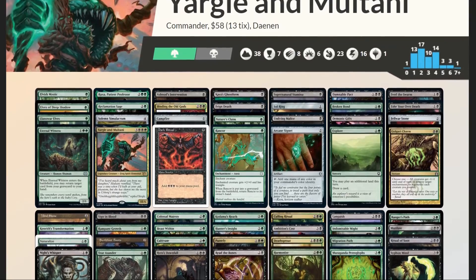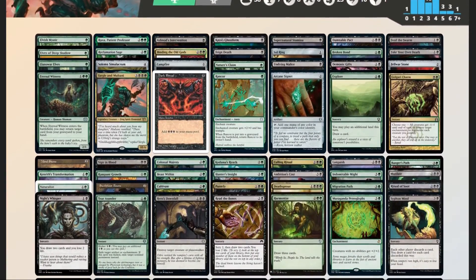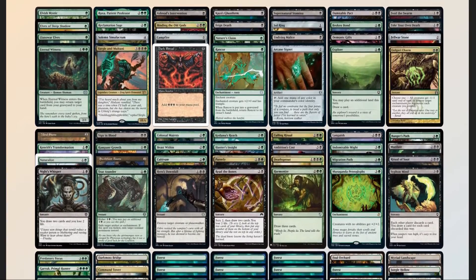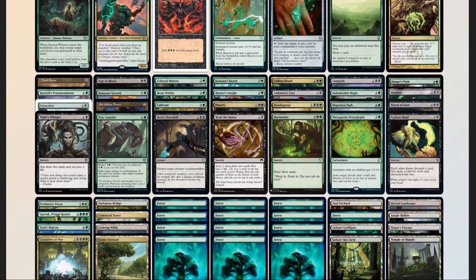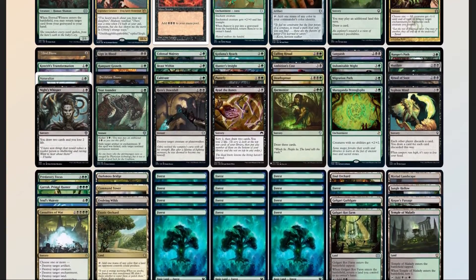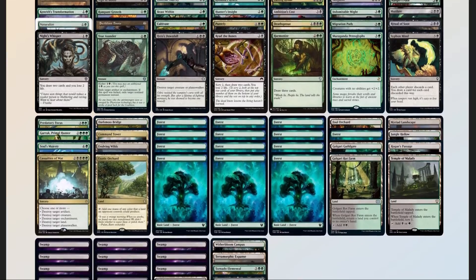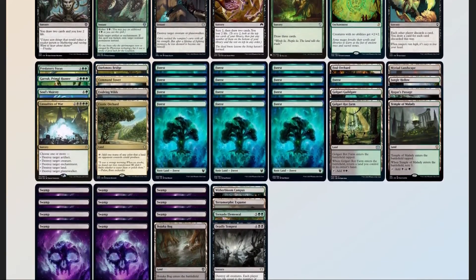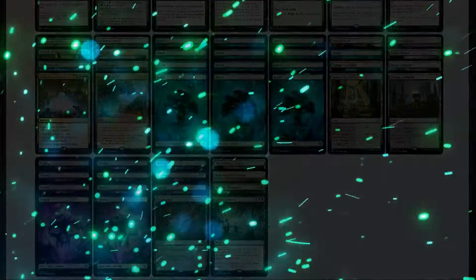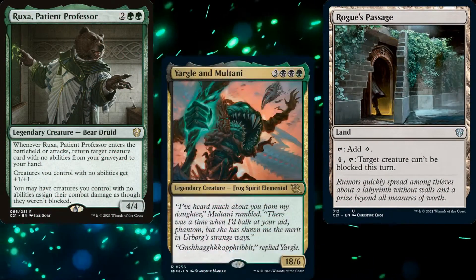Now that we have our decklist, we should compare it to our checklist: 52 mana sources, split between 38 lands and 14 pieces of ramp — a little heavy, but our commander has 6 mana, so that's fine. 15 pieces of card advantage, 14 pieces of interaction, 6 board wipes, 2 pieces of graveyard hate. No sudden I-win cards, but Ruxsa and Rogue's Passage both ensure Yargle and Multani are damaging our opponents.